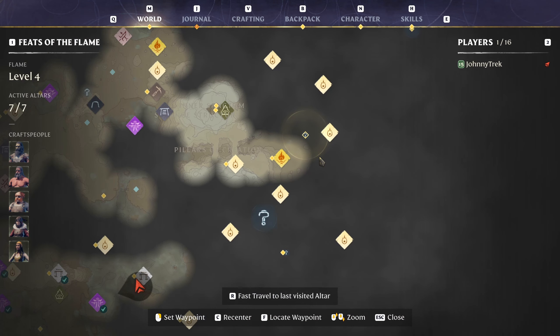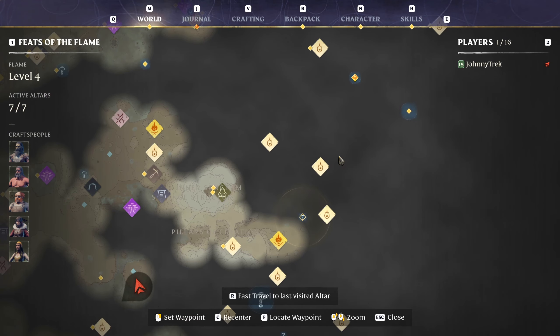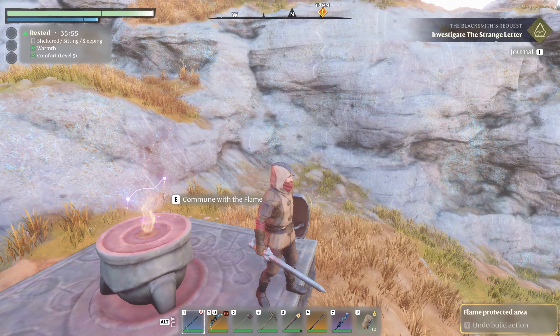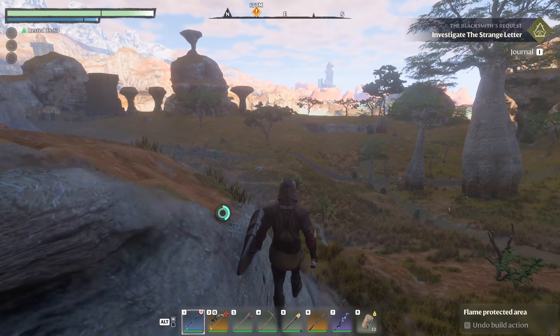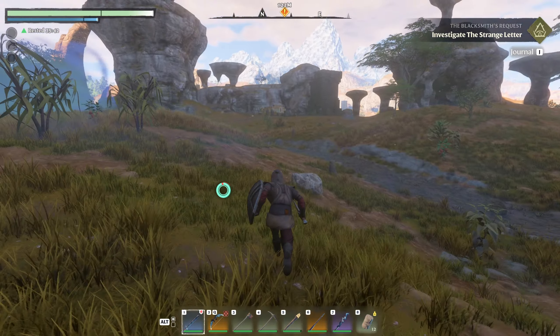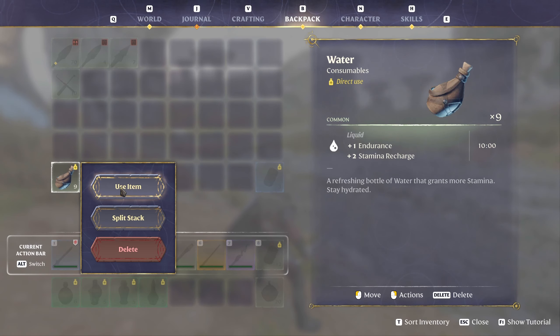We need the tanning station, the almanac, the obelisk, the cauldron — we have to go to so many places to get what we need for everyone. But let's finish the episode with getting the blacksmith stuff and go from there. We just need to go slightly to the left — and I forgot to eat and drink stuff.